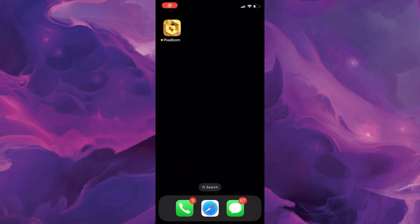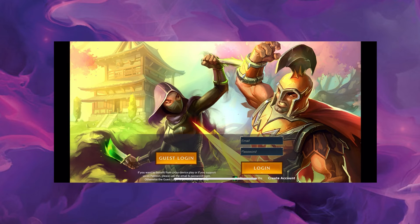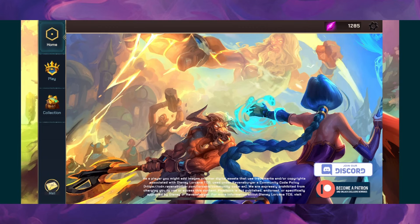Once you have it installed, go ahead and click on the icon to bring up the app. From here, if it's your first time ever playing you can create a login, or you can use your existing login if you already play on PC, or you can just use a guest login — up to you.